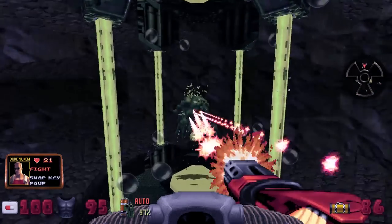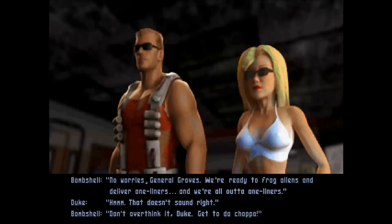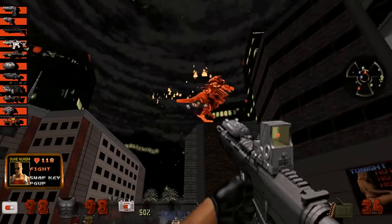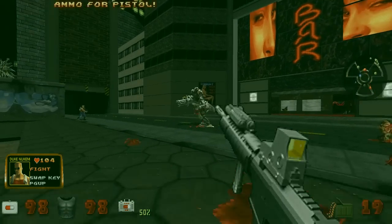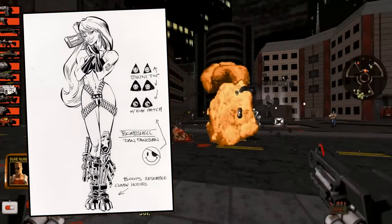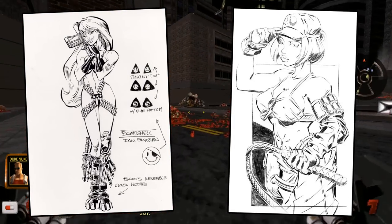The most unique feature of the mod though is the inclusion of Bombshell, or Shelly for short, who was actually supposed to be Duke Nukem's sidekick in the 1998 build of Duke Nukem Forever. There's a pretty interesting history to this character too — there's a bunch of concept art that got leaked online that shows the various designs she went through, where a lot of points she just basically looked like a porno star with big hair and big boobs.